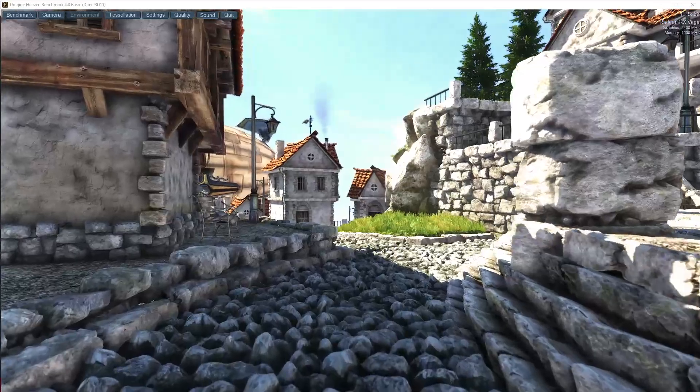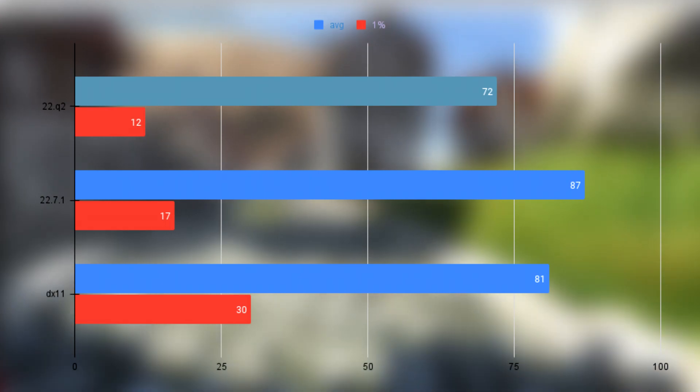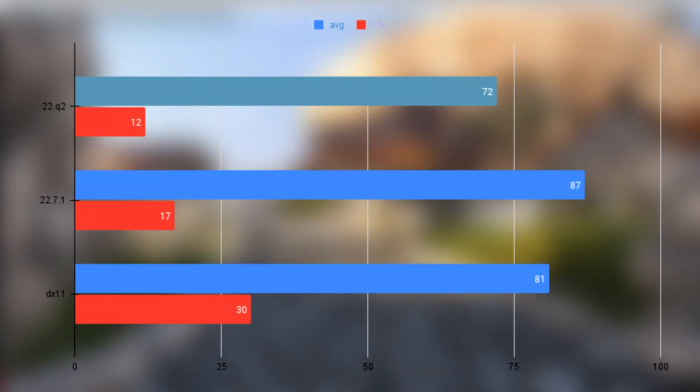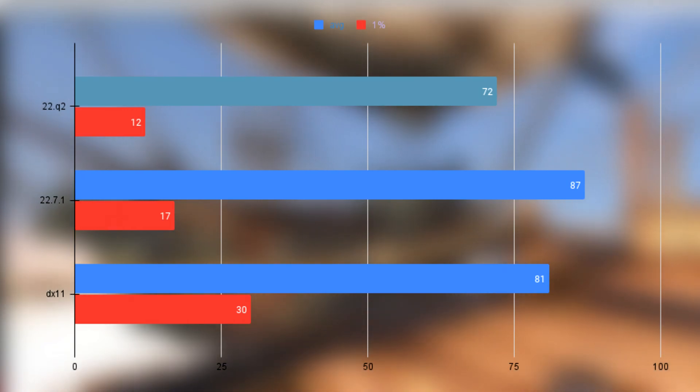I've tested a bunch of emulators, but before that, let's look at a benchmark. Unigine Heaven ran at 70 FPS average with the old driver, and using the new driver it ran at an average of 87 FPS. I also tested DX11, which ran at 81 FPS. Minimum frame rate wise, the Pro Driver did 11 FPS, the new driver did 16, and DX11 did 30.